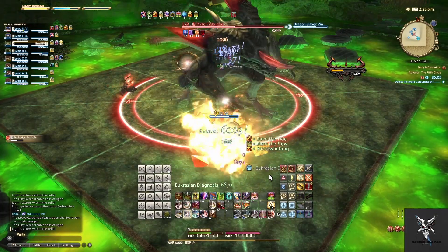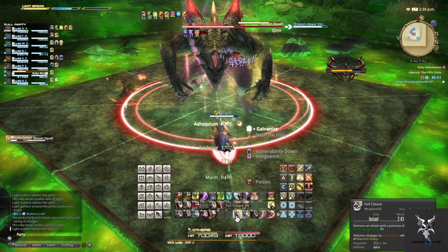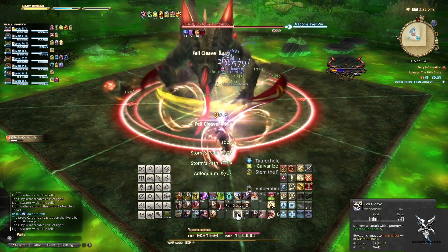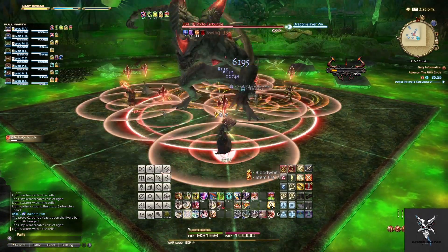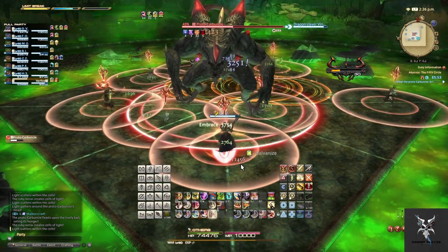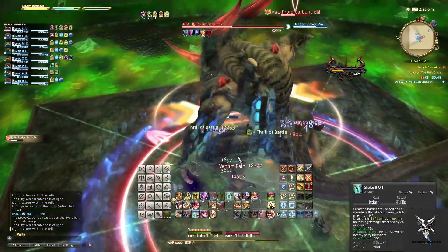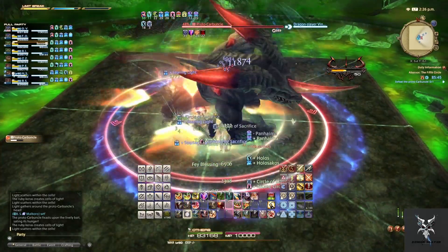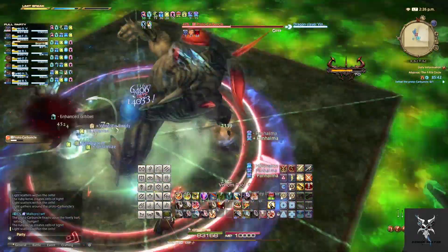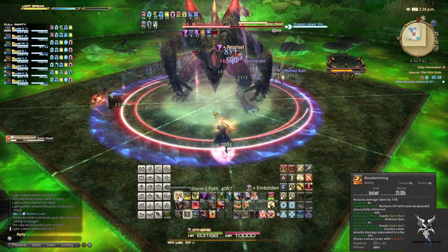Venom Squall is going to put a circular AoE under a large group of party members, so you'll need to move out of these, along with doing a circular AoE on all party members afterwards. He'll follow up with a group-up mechanic, so you'll need to heal up quickly from the circular AoEs so that no one dies to the group-up. He'll follow with a Sonic Howl for even more party-wide damage, so this is a large healer phase at this time.